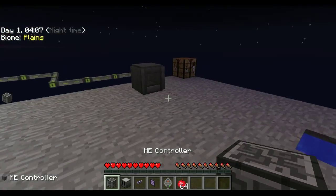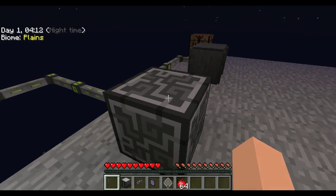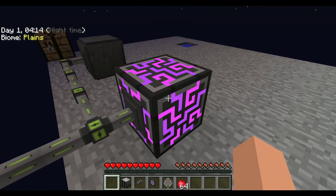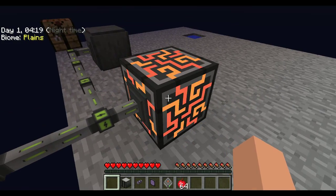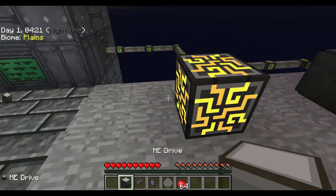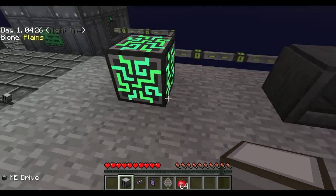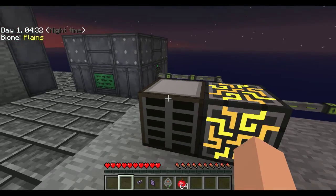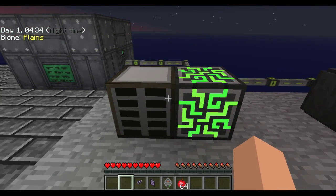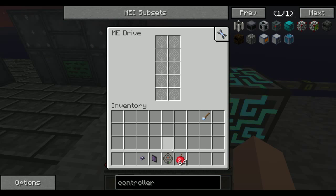There are a lot of videos on the ME system itself. For hooking this up, we want to first start with our controller. As you can see, it lit up — that's because it's connected to power. You always want to send your power into this. The next thing you're going to need, put on any side of this block, is the ME drive. That's where we're going to put our storage cells. Whatever we put in the ME system, we always need these storage cells — like a hard drive for a computer.